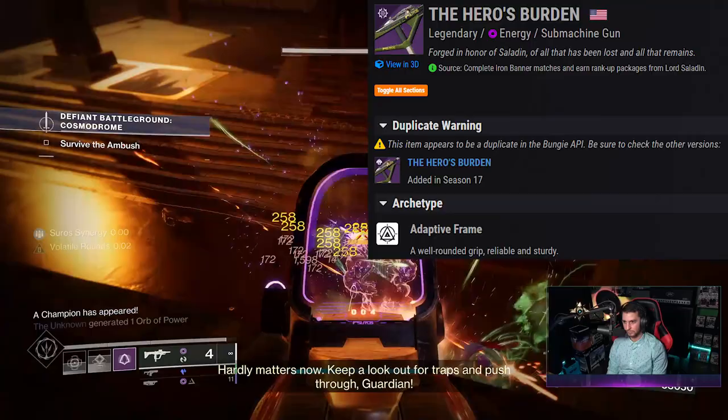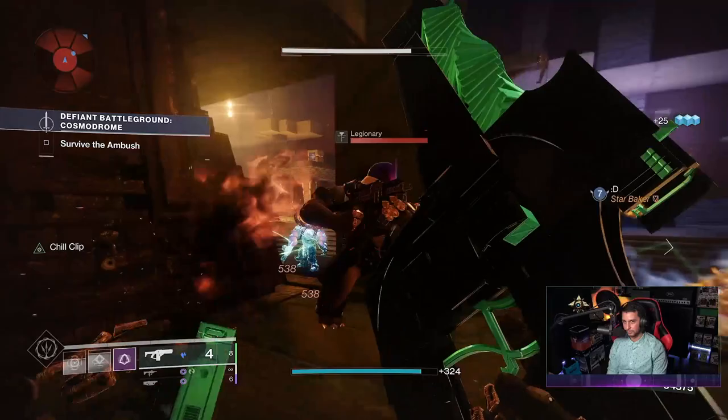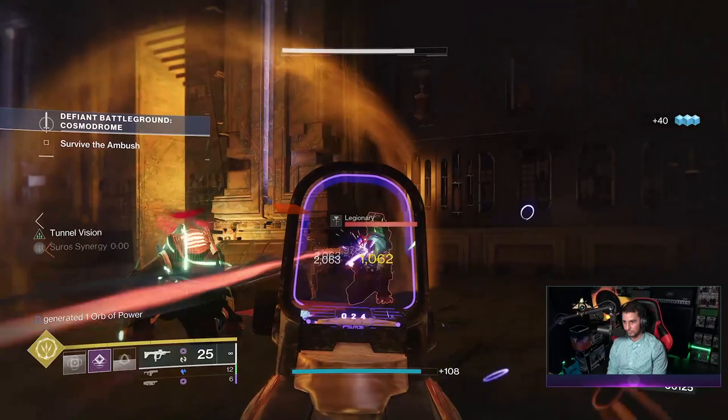If you want to snag this weapon for yourself you have to get into the Iron Banner. It has a chance to drop at the end of matches and you can also get it by earning rank up packages from Lord Saladin. Once you get your hands on some Iron Banner engrams you can actually focus this at Saladin over at the Tower.